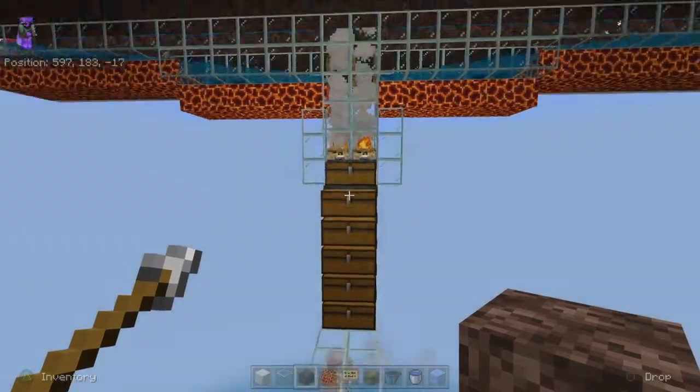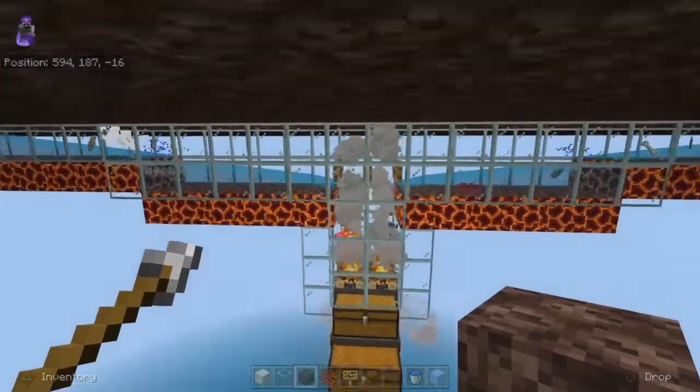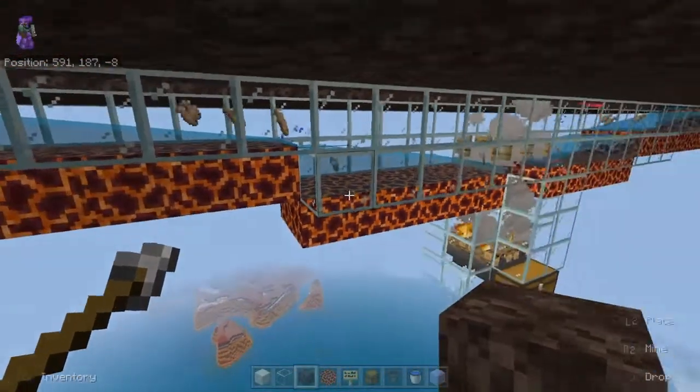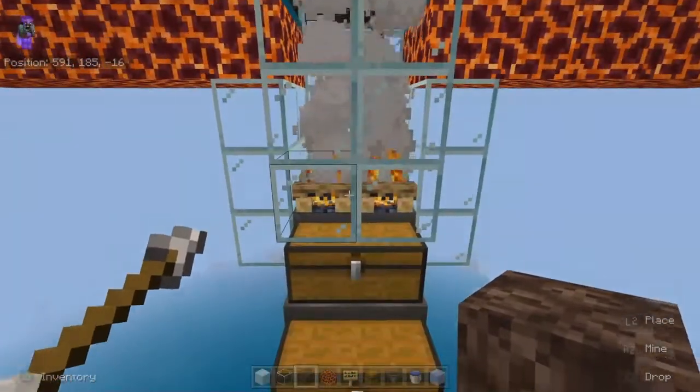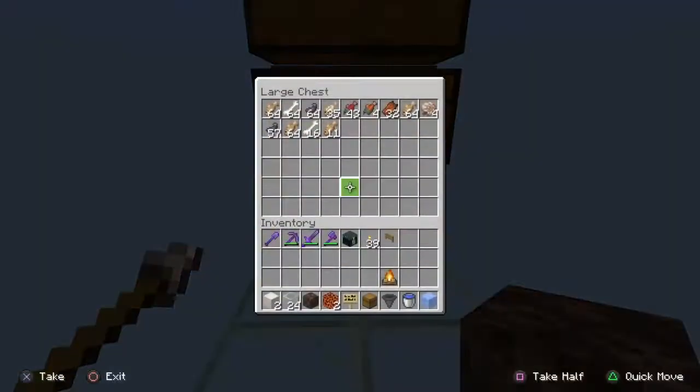You can see this is what you're going to be getting out of the farm — it's not hundreds of stacks of items, but there's enough to do what you need. The good thing about this method with the campfires is that you're going to get both raw fish and cooked fish, so you can use that for trading or as food.